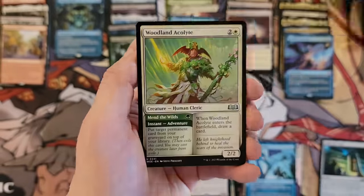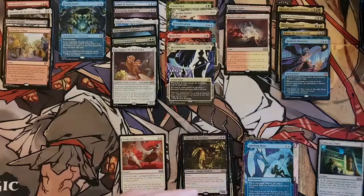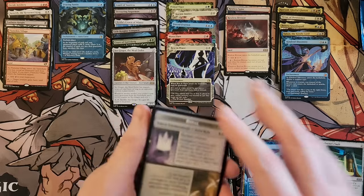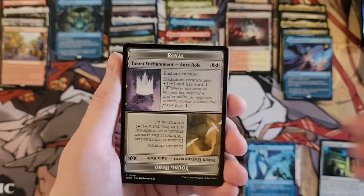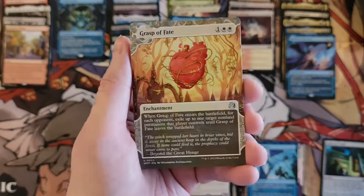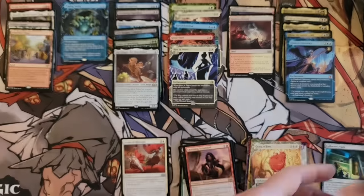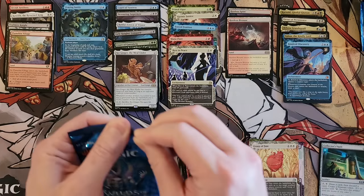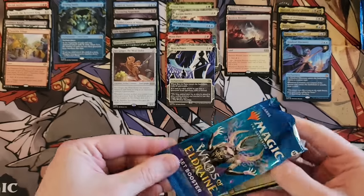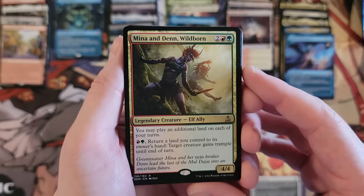Sir Ginger! You know, it's interesting going from a set box of Commander Masters to a set box of this. A set box of Commander Masters, every single pack you're getting like three to five rares and mythics. In this one you're getting like one, maybe two — it is a standard set, so it's priced as such. But just an interesting return to reality. The difference of a standard set box at $100 or $110 versus a set box that's $300. Mina in Den is a fantastic card.